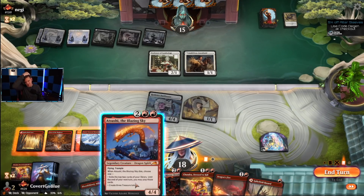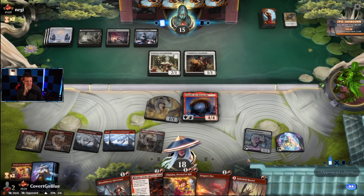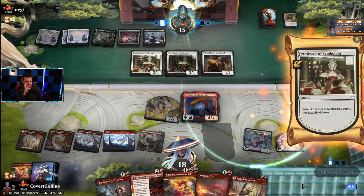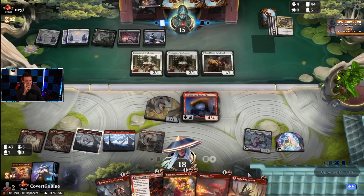Fable's a good play too, but I think it's at Sushi. Maybe they don't have exile right now — maybe just maybe. They didn't leave up mana for Fumes. Nope — they go for Confront the Past; they are full planeswalker spam.